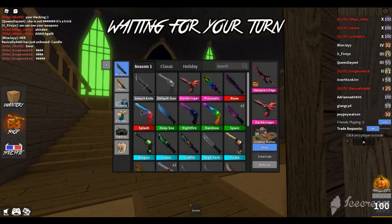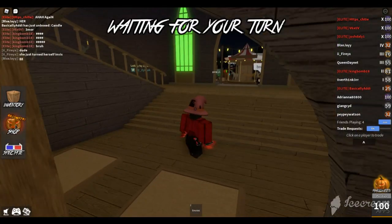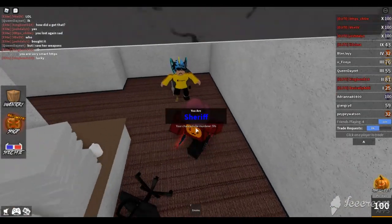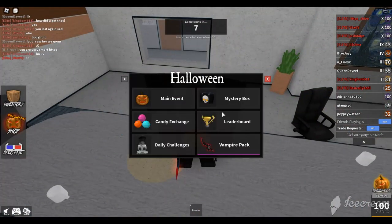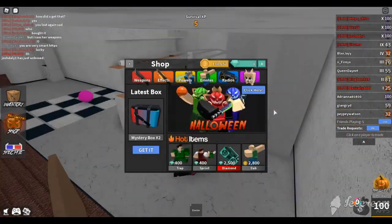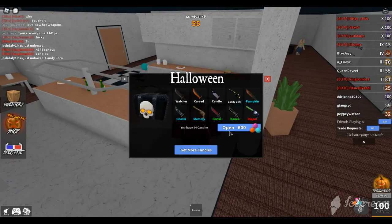We got some extra things, so we might as well just use the mystery key to unbox something. Okay so the murder was shot there. We are loading into the next round — I really hope I get murder because this new Vampire's Edge knife looks really nice. Oh, I'm innocent. Let's open this box with the key that we got. I was hoping for Ripper — ooh, candle! I haven't got that yet, so that's good. And then open it again, and we are going to get candy corn, which I already have. Oh well.